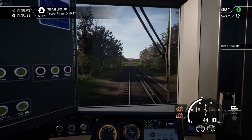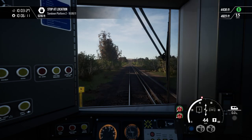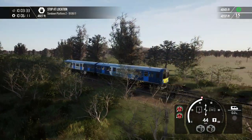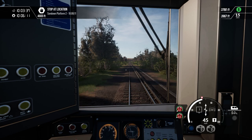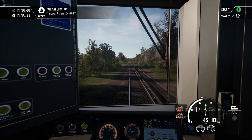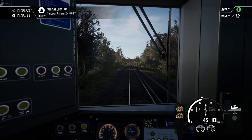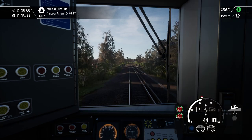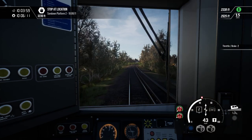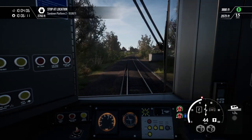If you're wondering about my settings, I've got the foliage quality turned up to high. Everything else is on medium to low. The shadow quality is on low, and you can see how good it still is. The lighting is still up to a very good standard, very good quality. I would put everything up to the highest settings, but my computer can't do that.